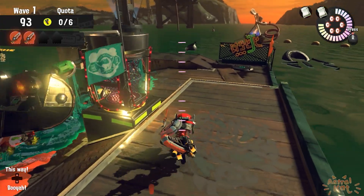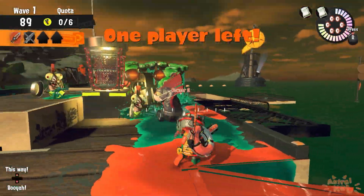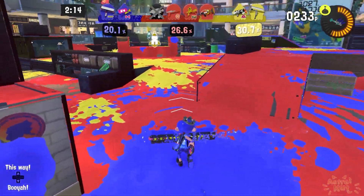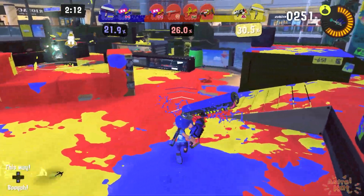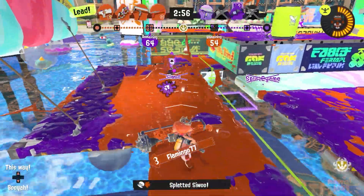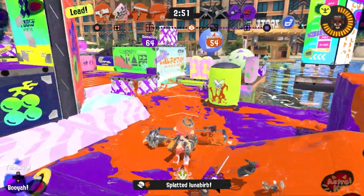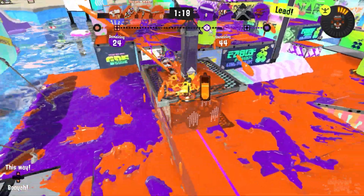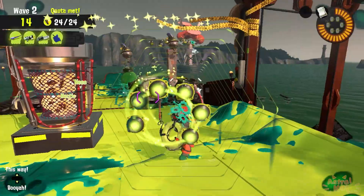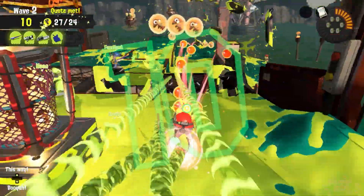So for this roller, it's going to be very similar to the Stamper, in that both its vertical and horizontal flicks will have no range whatsoever. But as a compromise to this, not only will this roller have the run speed of a Carbon Roller, being able to absolutely blitz around the Salmonid stages without a care in the world, but it will also have the crushing power of a Dynamo Roller, being able to crush anything in its path. This thing would also be able to deal piercing damage to any enemy it comes across, meaning something like a Scrapper or a Steelhead would get absolutely flattened by this thing.